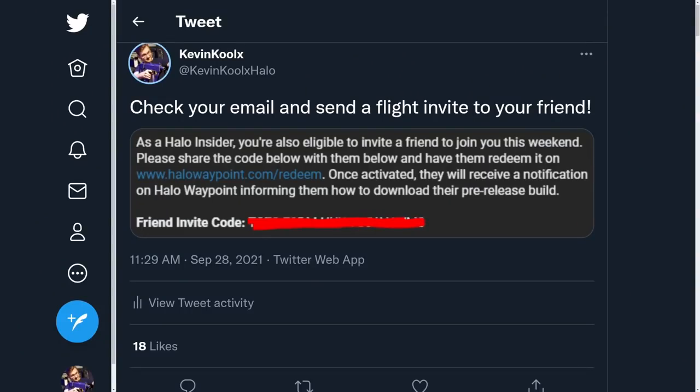I received an email saying I was invited, and it mentions an invite-a-friend option: as a Halo Insider, you're eligible to invite a friend to join you this weekend. Share the code with them and have them redeem it at halowaypoint.com/redeem. Once activated, they'll receive a notification on Halo Waypoint on how to download the pre-release build. This is probably more for Steam users, since Xbox players can just download the Insider Hub directly.